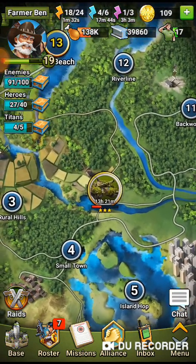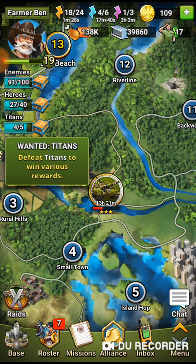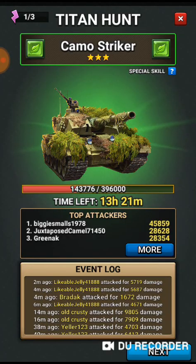Titans come up — as you can see we're working on a three-star one. It also gives me access to my titan chest up here in the top corner. You can get lots of extra bits and useful things by killing titans. Every time you kill a titan you get something useful, often some gold which is quite handy for summoning later on. You can also start filling up your titan chest. Titan hitting is fun — here is your titan, I've got a camo striker.